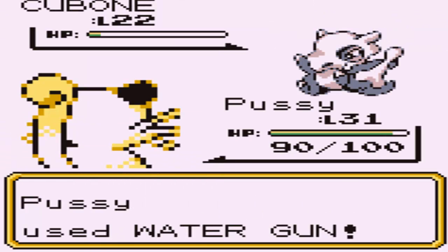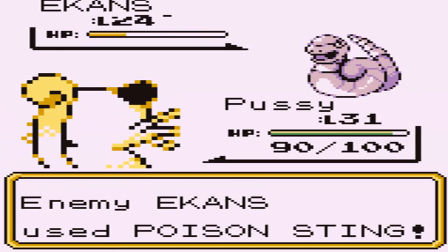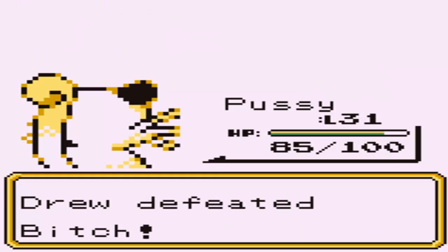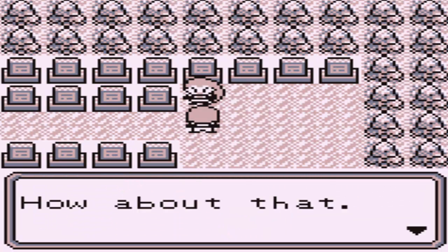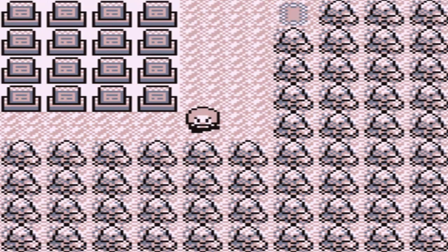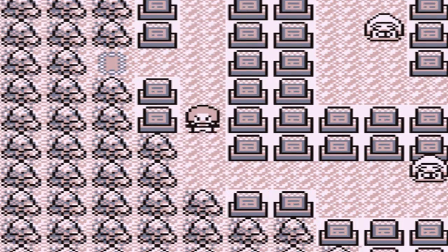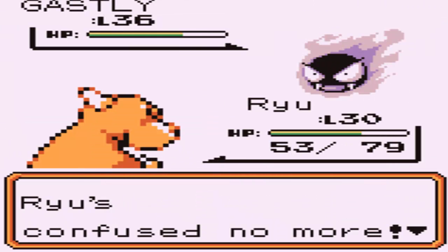I switch to my Persian which has Water Gun - Payday kills the Cubone and Bite takes out the Ekans. I'm not even sure we were supposed to take on that gym at the moment since it's the second badge, but we won. The rival says 'you cheater, I took it easy on you too' and we get $480 plus Payday money. She says 'you might become competition after all - there will be ghosts attacking you and you can't reach the top without a Ghost Scope.'